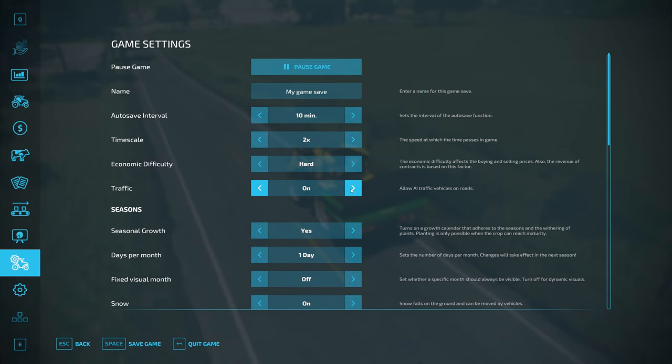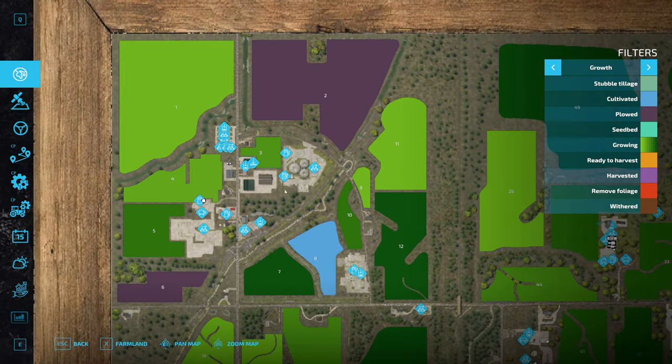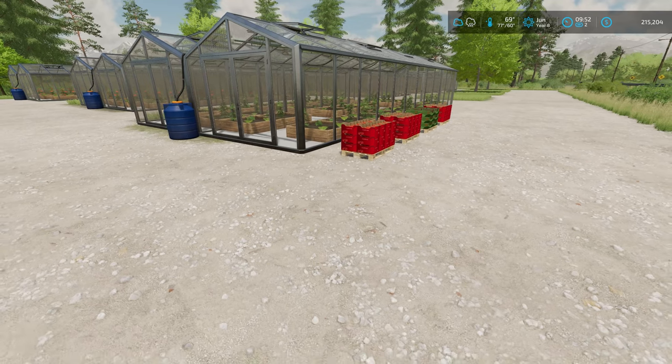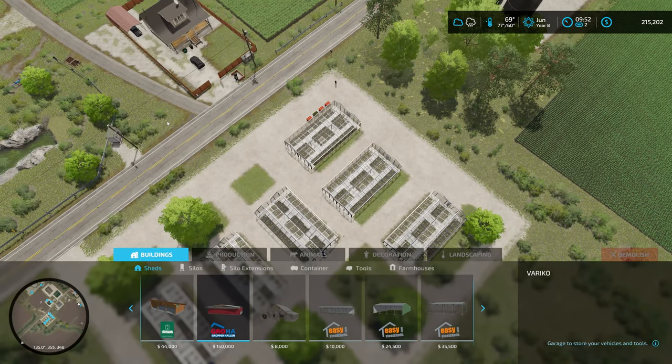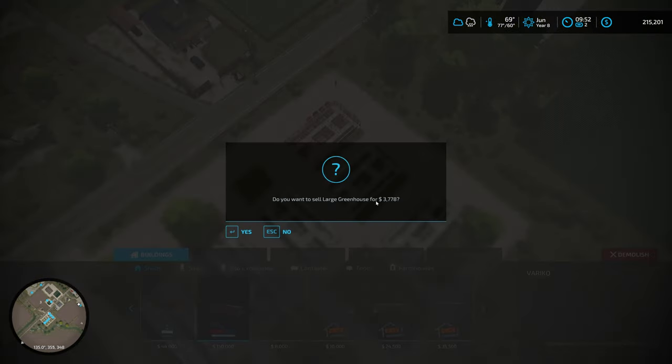Let me try turning traffic back on and see what happens. I think it's Francine that's actually driving — she usually has no problems. On over to the greenhouses — these are going bye-bye. Let's go into construction, demolish them. They are getting older so their value has gone down quite a bit.